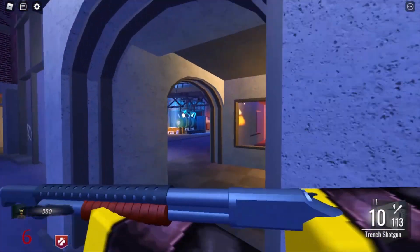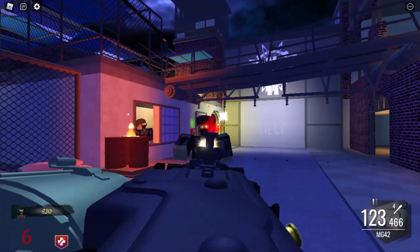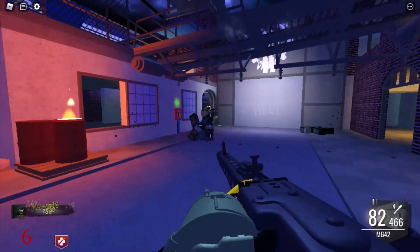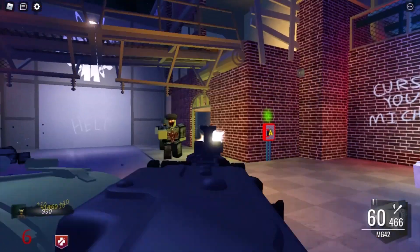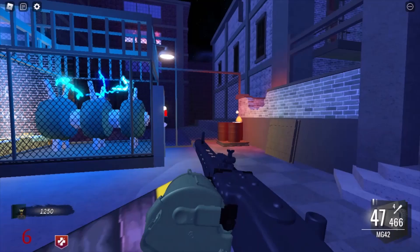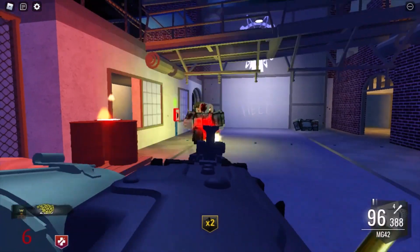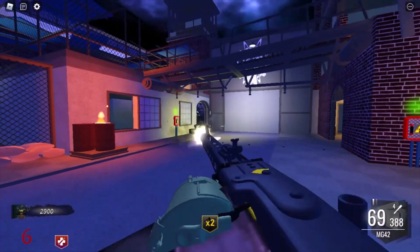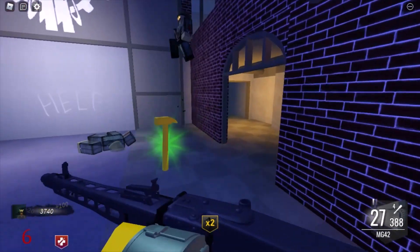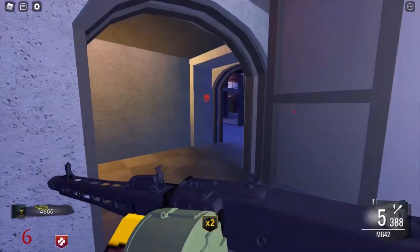We could open up the map or go for another box hit - both are pretty tempting. I would like to get the Ray Gun. I'm not a big fan of the MG42 - its reload is way too long in my opinion. I could get Speed Cola to help with that. I think what we're going to do now is get Speed Cola because we have a bunch of points, and I'm going to reload this awful gun.